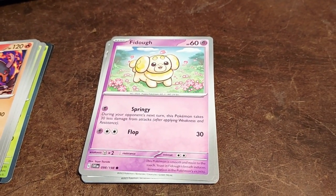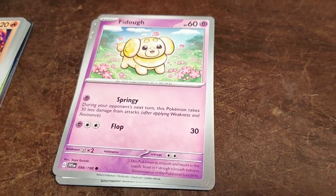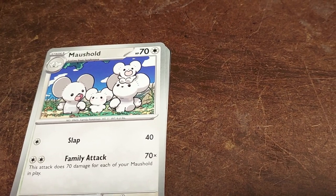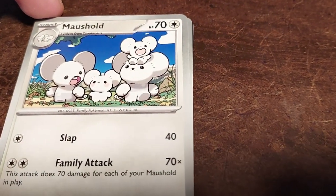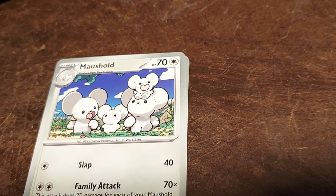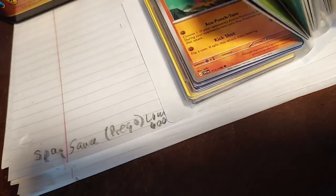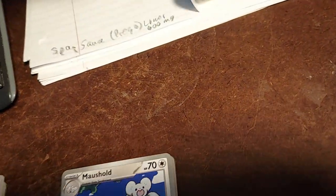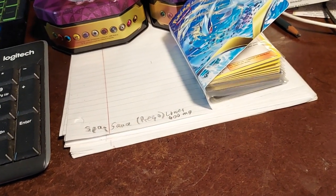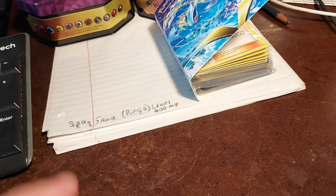We got a Fidough — another dog, another doge — common of course. Ooh cool — Maushold! Mouse and hold — that makes sense. But we have Tandem Mouse already so cool. In there somewhere Tandem Mouse... there's that Tandem Mouse.